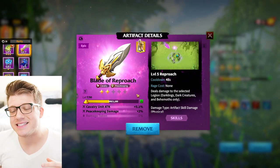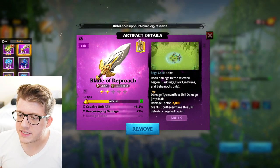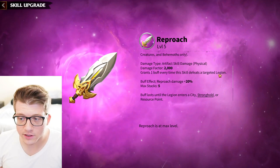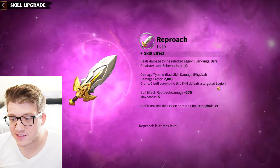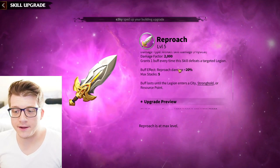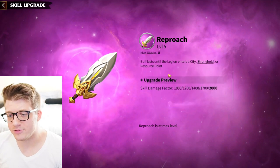The final cavalry artifact is Blade of Reproach, the PvE exclusive one. It has only a 45-second cooldown so you'll be using it frequently. It deals 2,000 skill damage to a single target for darklings and dark creatures only, and grants a buff every time it defeats a targeted legion — each stack gives you 20% bonus damage. The short cooldown is great because you want it coming up as frequently as possible, and if you can time kills well you'll stack massive bonus damage.